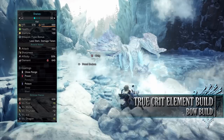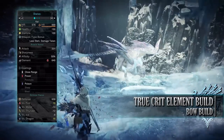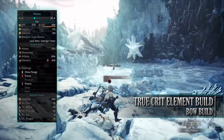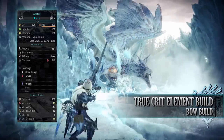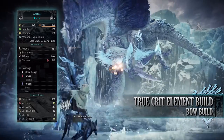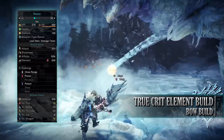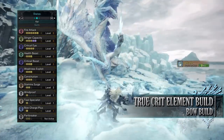If you've followed this build you should have 150 health and 100 stamina, which will be 200 health and 150 stamina on a hunt with all relevant consumables. You'll have an attack of 331 with 50% base affinity, which will actually be 100% affinity so long as you're attacking weak points that have been tenderised through clutch claw attacks first. You'll have an elemental rating of 640 with close range, power and poison coatings, with a strong defence of 939 that is exceedingly strong against fire and dragon but unfortunately weak to the other elements.